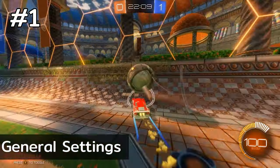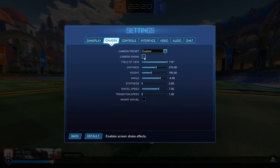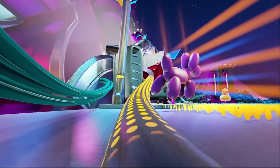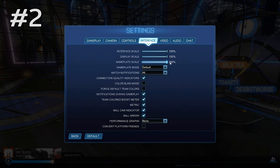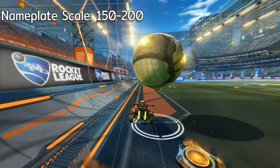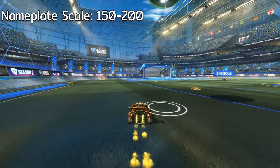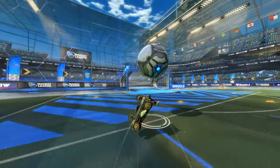No matter what camera settings you have, you'll want to turn camera shake off. I'd also like to bring your attention to the nameplate scale. By default it's at 100%, but personally I like to crank this up to at least 150 to 200. It makes it easier to see your teammates for passing plays and opponents behind the ball when you're performing a dribble, so that you can go for a flick or make a move on the ball.